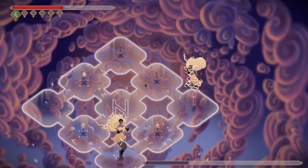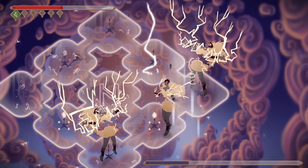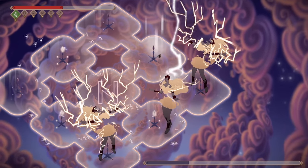Tip 7. Don't panic. When Hagalaz calls down her lightning, running in a circle will keep you from getting hit.